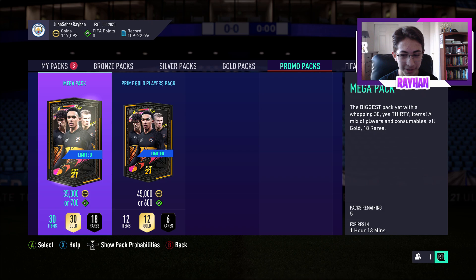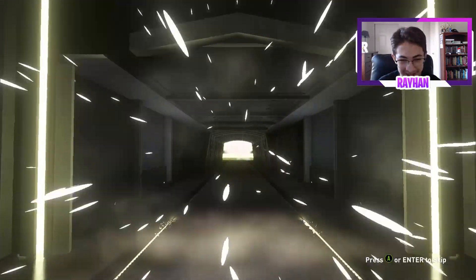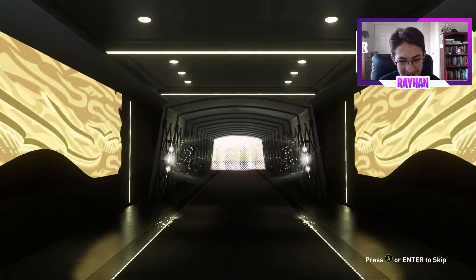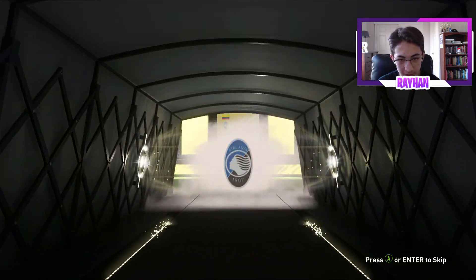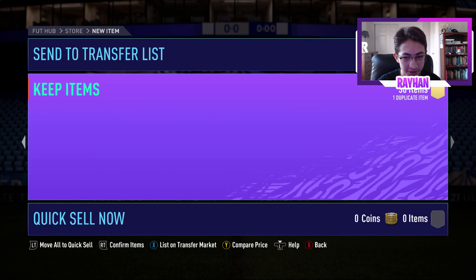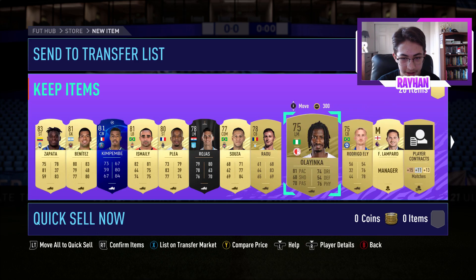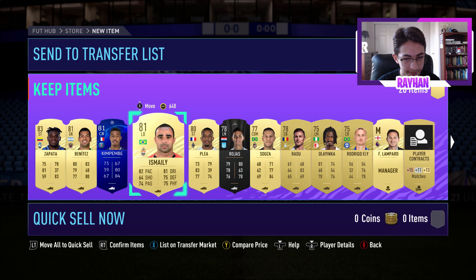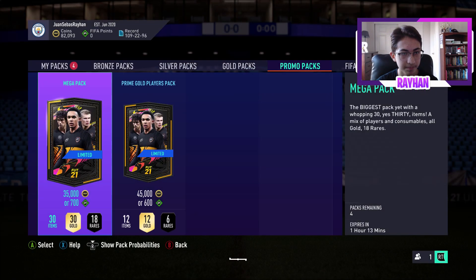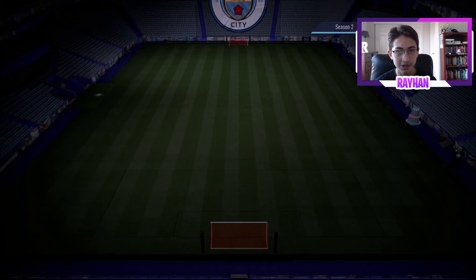I'm going to spend 35k and open a mega pack. This is probably going to be absolutely terrible — 35,000 coins down the drain. Colombia striker — I thought it was Falcao for a sec. 83 Zapata — not too bad, but definitely not worth the 35k. We also got a Shadow chemistry style, and a loan pack — I got excited thinking it was a gold pack. Zapata, Kim Pembe — definitely not worth 35k spent.